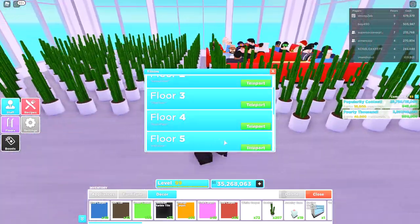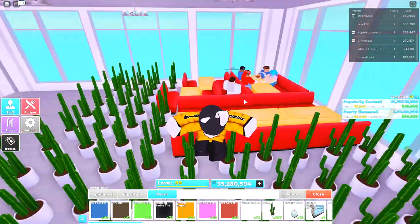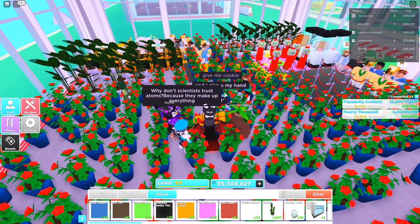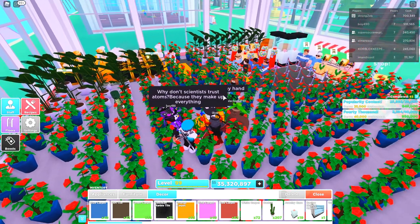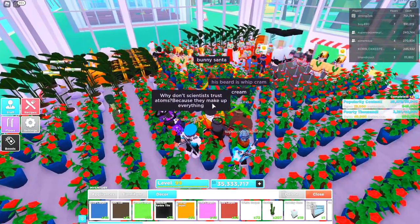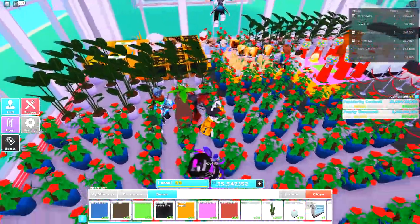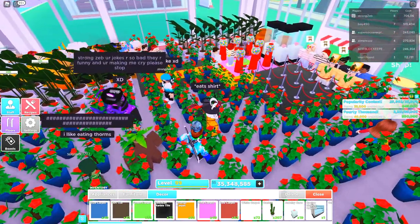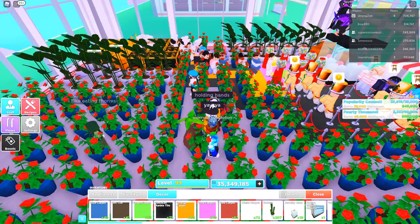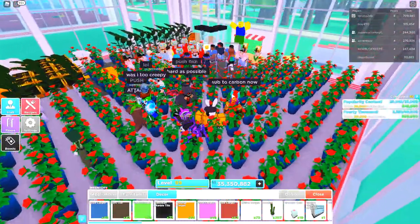Floors four, five, and six follow the same exact concept — this repeats for every single floor. In my personal opinion, yes this is better than my other methods, but it is a more advanced setup. It's going to require a lot of money to even buy the cheapest filler items, and ideally you want the luxury stove and luxury dishwasher. I would highly suggest you check out one of my other money methods, use that until you have enough money to purchase the luxury stoves and dishwashers, then come back to this setup.